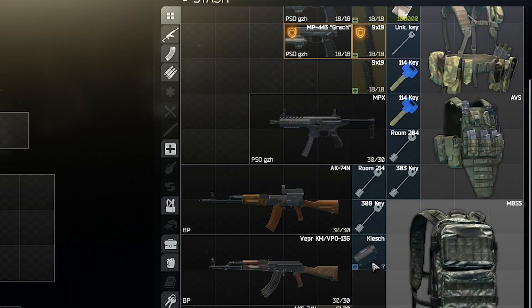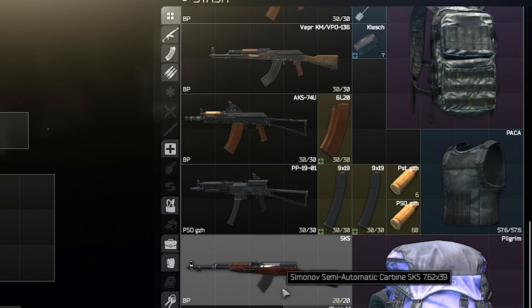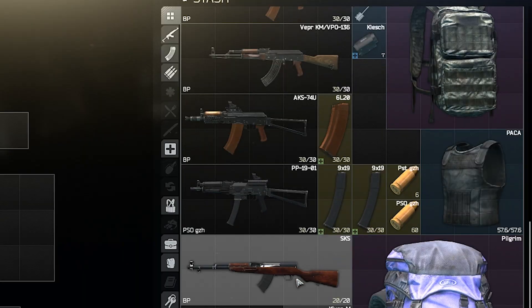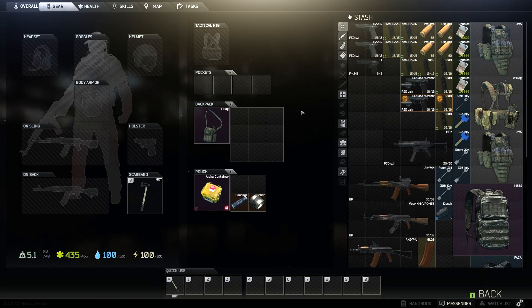All of this stuff on my right is in what's called my stash. This is technically inside a safe place where nobody can get it. All of this stuff here is my character stuff, which is all the stuff I'm taking into the map. Stuff with a shield on it is insured — so if I die and nobody takes it off me into their own stash, after a certain amount of time I will get it back. However, all the stuff that isn't insured — if I die, I lose it. It's out there in the map for other people to take.